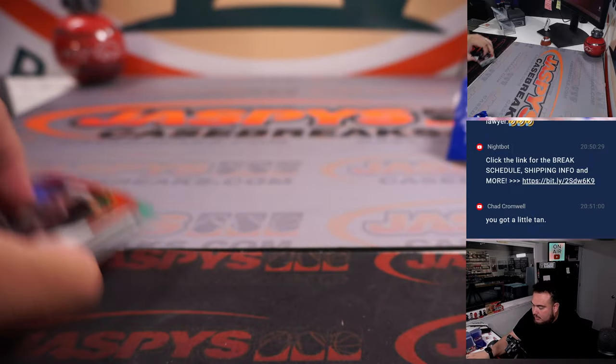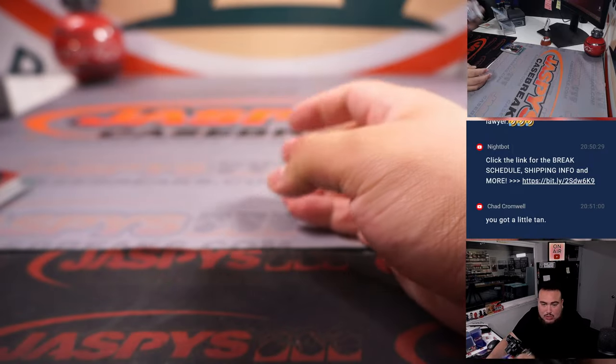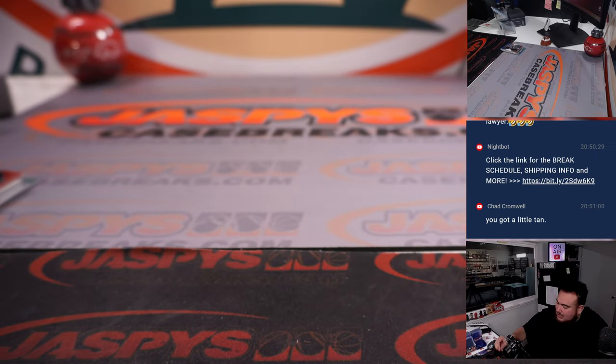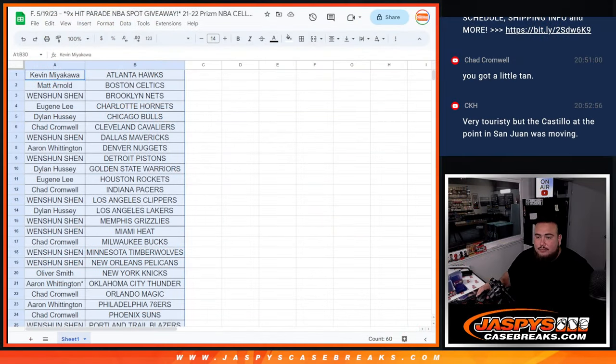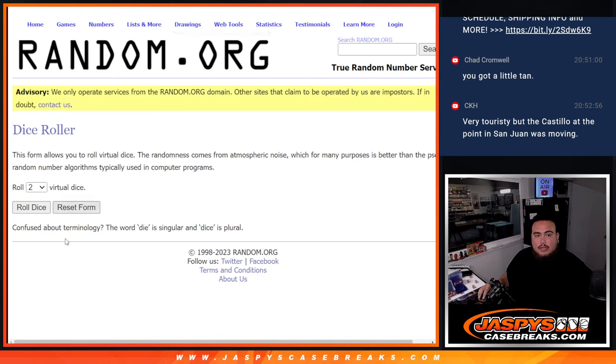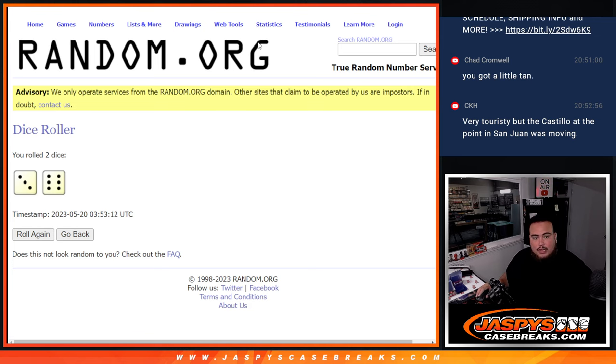Alright, now let's switch scenes. Let's do the reason why you guys are in this pack filler. So top 9 get a spot on the break — after 9 times, 3 to 6 to 6, 9.